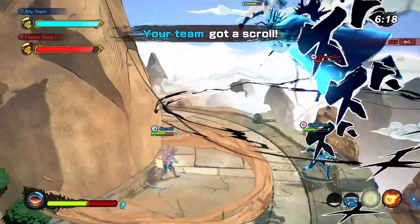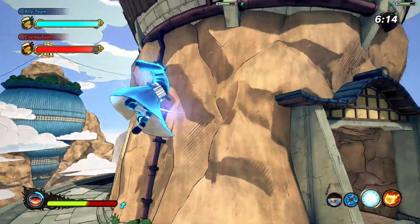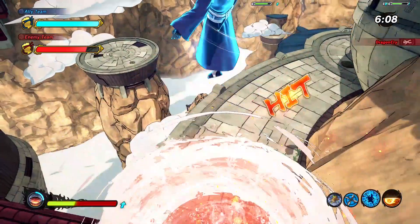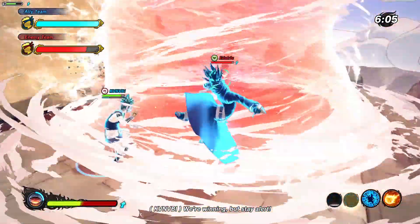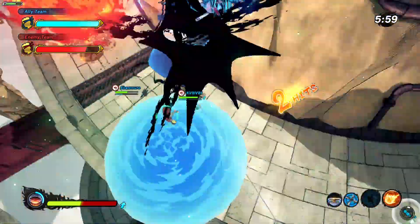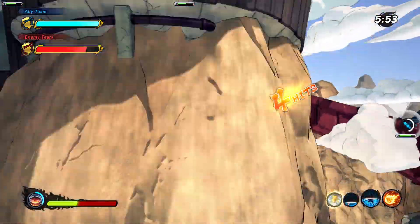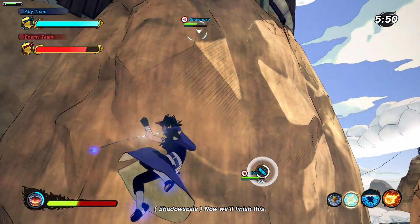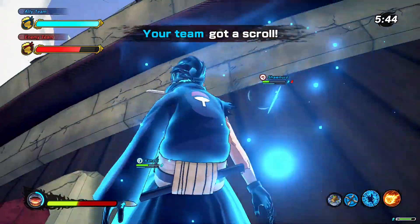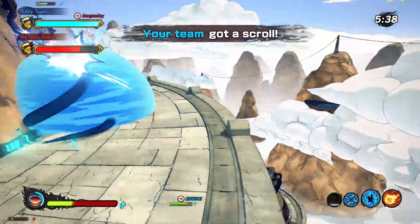Fireball Jutsu, Kamui, hit him with Demon Wind Shuriken — one kill. Hit another guy with Kamui Lightning Blade — he had low health. I spot another guy, hit him with Fireball — he's using the Water Pillar, I hate that move, so annoying. Time it correctly, Fireball Jutsu hits, Kamui as well — basically no health. Demon Wind Shuriken finishes it — KO. Got another ninjutsu scroll.